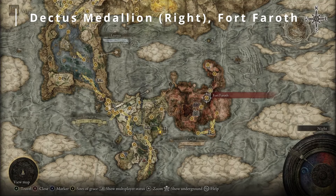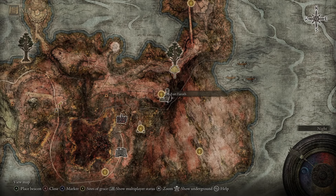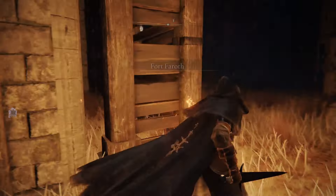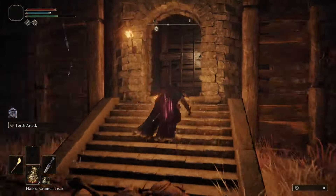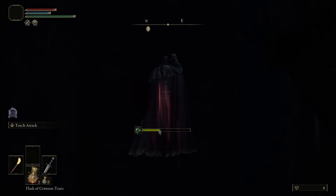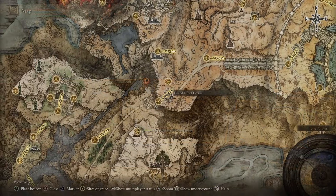Next we're going to be getting the right side of the medallion which can be found in Fort Faroth in Caelid, which I'm showing here on the map. Once we're in front of the fort we just head up into it. It's going to be pretty dark in the first room so if you bring a torch it makes it a little bit easier, but you don't need one. It's just one set of ladders — go up and the chest is right there at the top. We now have both parts of the Dectus medallions.